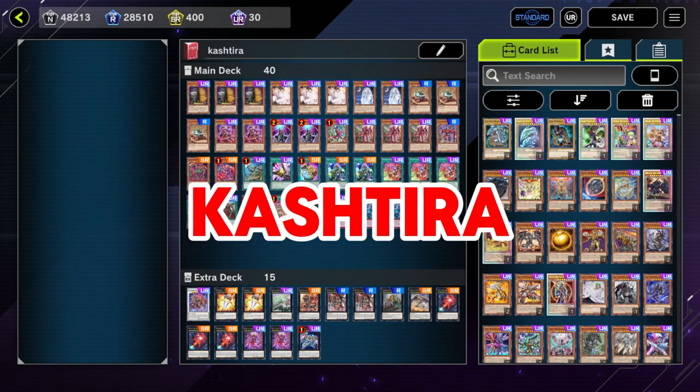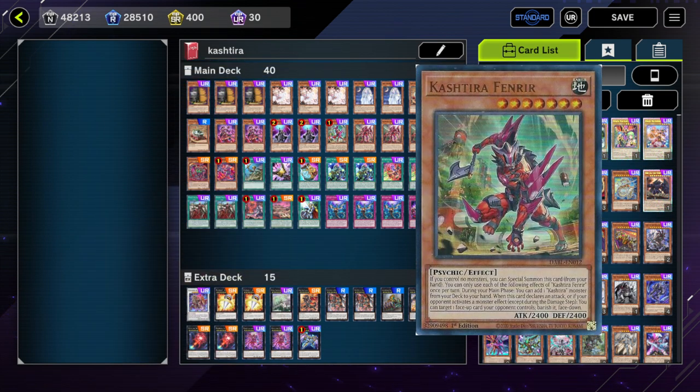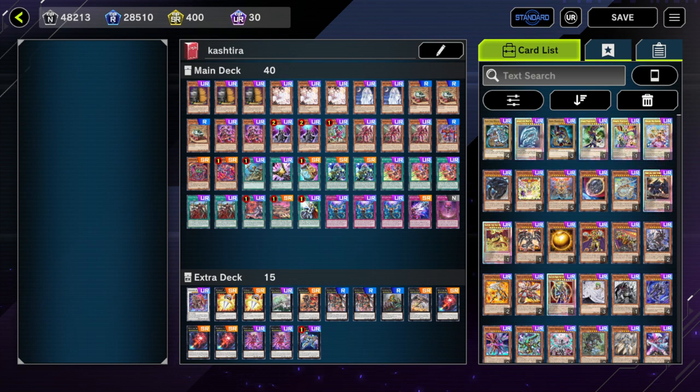Top 10: Kashtira. Even with a lot of consistency hits, this deck can still accomplish its main purpose by summoning Riseheart turn one, or just throwing Shifter at you. So be mindful of that. Even if they did not do their full combo, they can still end on Unicorn or Fenrir, which can be pretty good against some matchups.